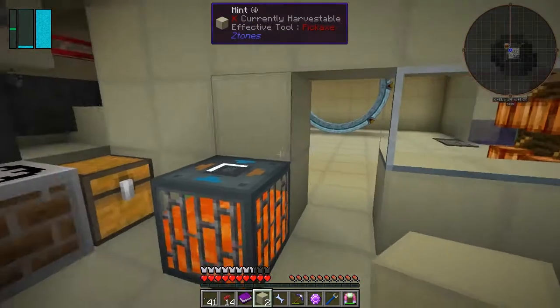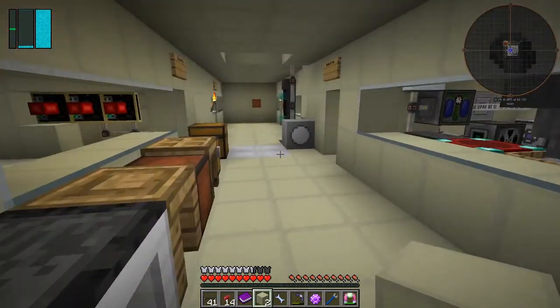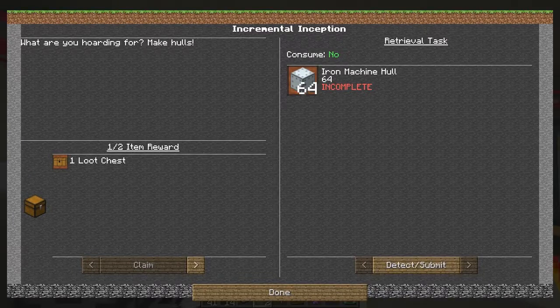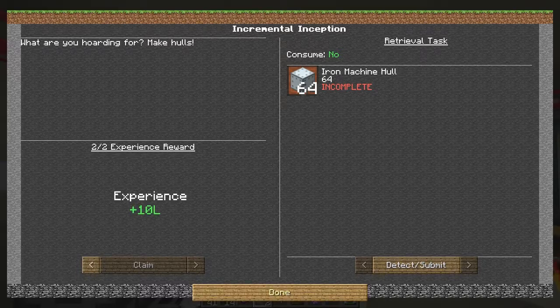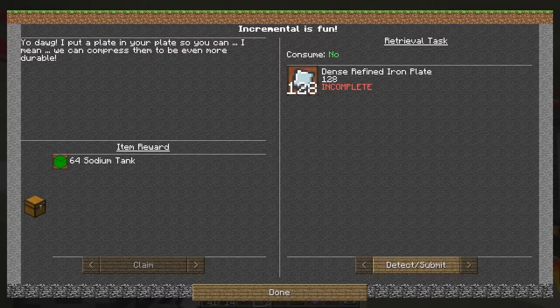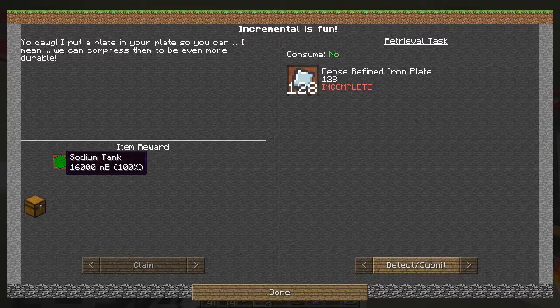I've also got to automate silicon. Let's look at these quests. I was looking at this one - 64 machine iron holes, I've made three, so it's going to take quite a long time. But we get a loot crate and 10 experience, which is nice. This one I should be able to do reasonably easily - some dense refined iron plate - and that'll give us 64 sodium ingots of 6. Actually it's 16,000 - 16 buckets of sodium.